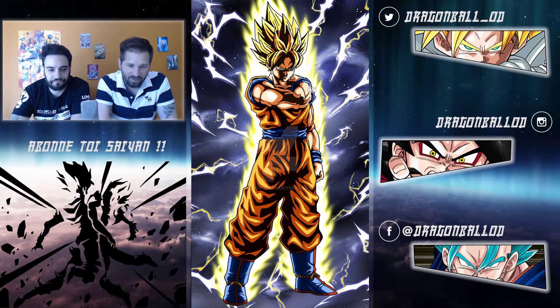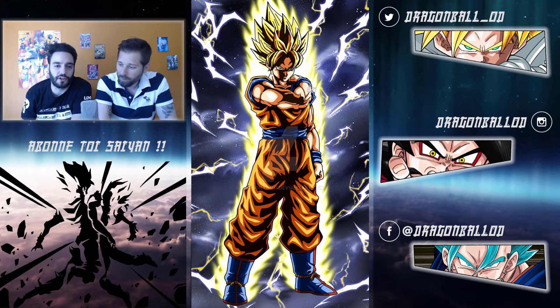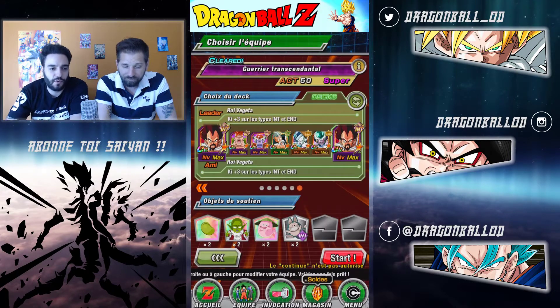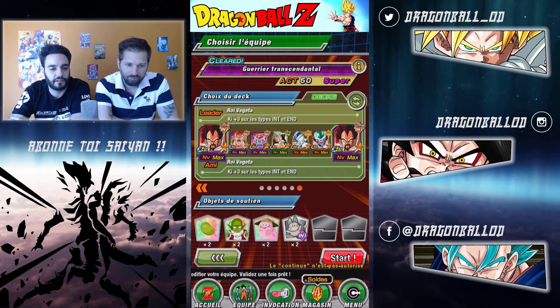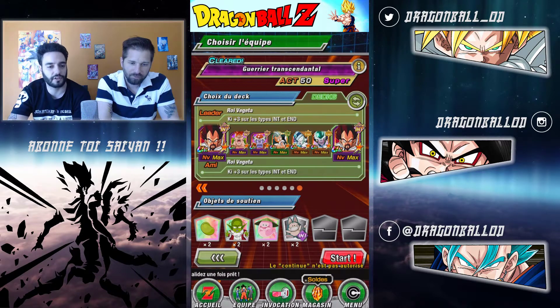Au niveau de la team, on n'a que les super strike. Donc on a pris le Roi Vegeta pour le plus 3 - intel et endurance seulement. Ensuite C16, vu que Goku LR est tech, C16 est intel : il va tanker, et en plus c'est un tanker donc il va encore plus s'encaisser.